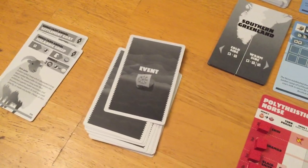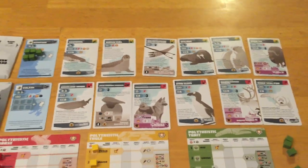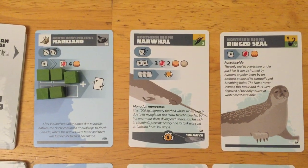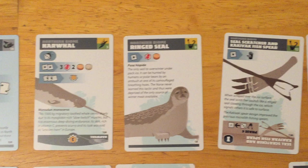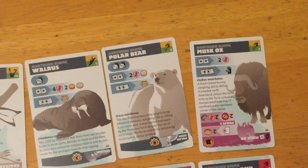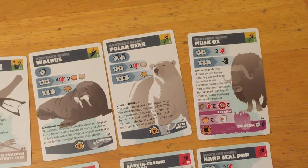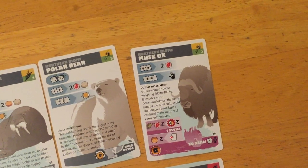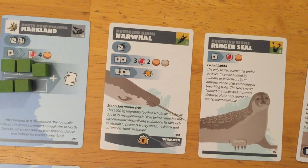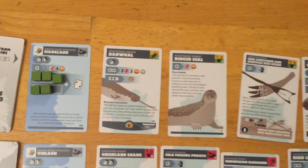Sometimes an event card will trigger a migration, targeting one specific row — a northern or southern migration. When that happens, you look at the row's top-right values and find the lowest. For example, if the musk ox is the lowest value, that card goes away and gets replaced with a card from the deck. The lower-value cards tend to be easier hunting ones — not dangerous, and they give nice things. So the narwhal at value three gets replaced pretty quickly in a northern migration.